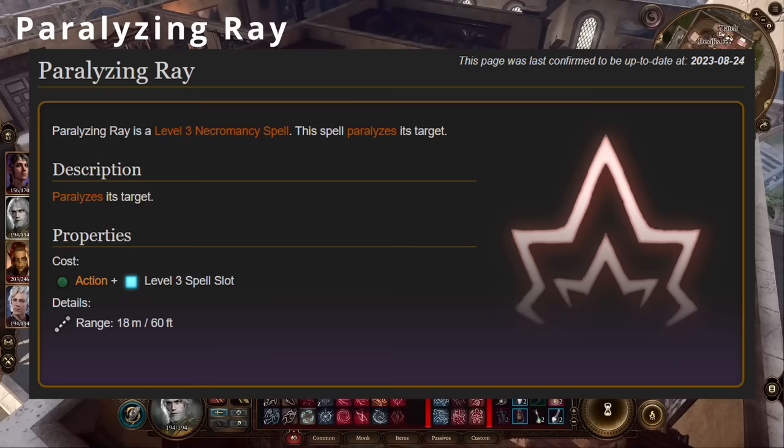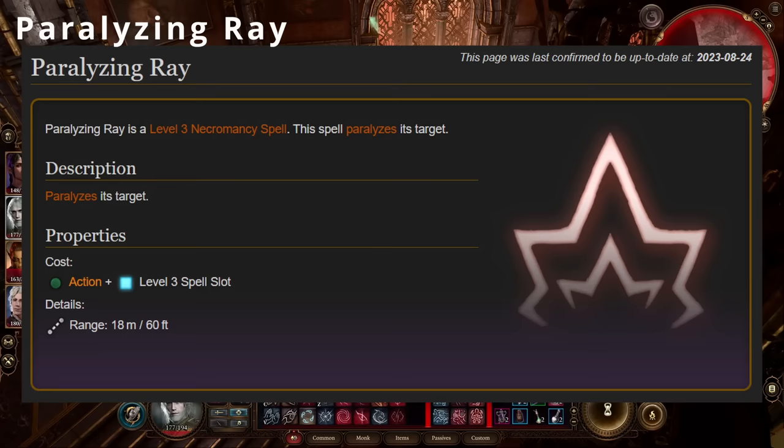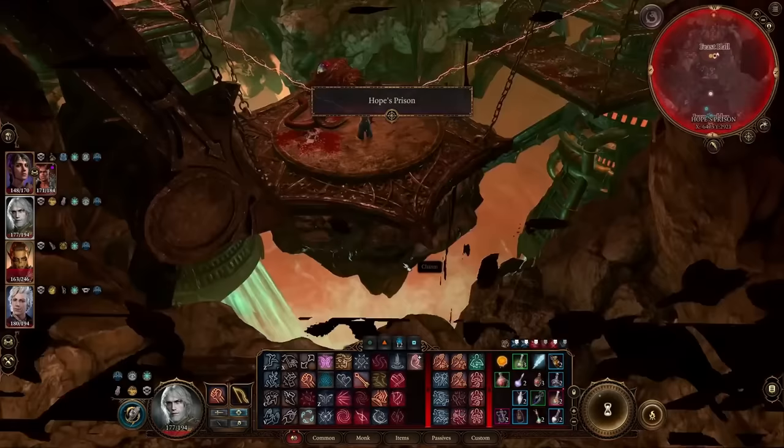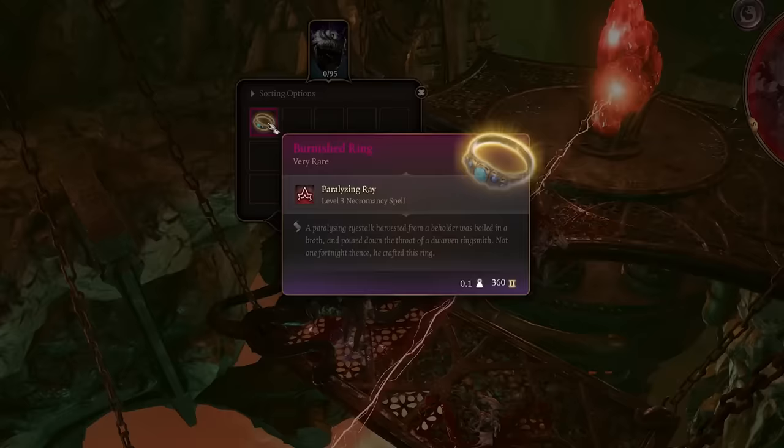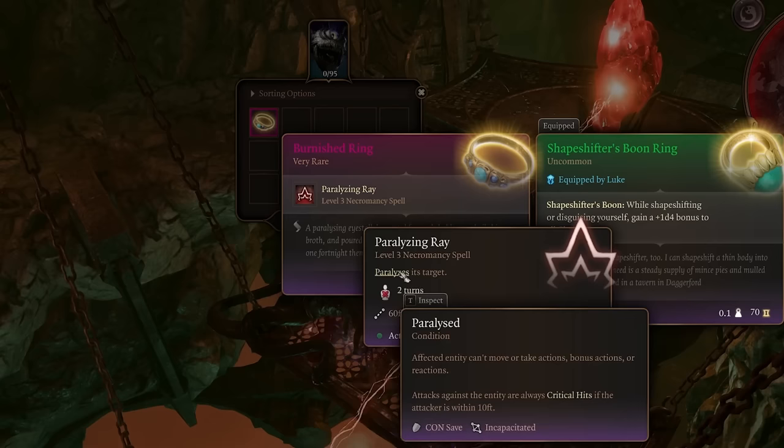First up is the third level necromancy spell, Paralyzing Ray, which functions exactly as described, paralyzing and incapacitating a target for a duration of two turns, meaning that they lose all of their actions, reactions and bonus actions, as well as concentration if they were trying to maintain that as part of a spell. The paralyzed condition also has a dramatic effect on damage output potential, as all ranged, melee and spell attack rolls are done with advantage, and successful attacks within melee range are automatically critical hits.